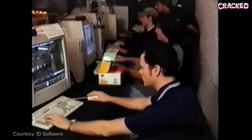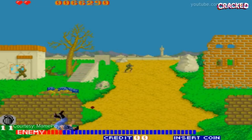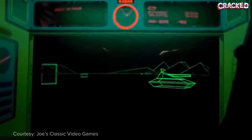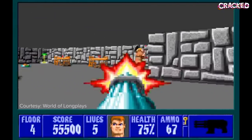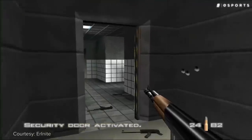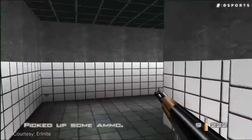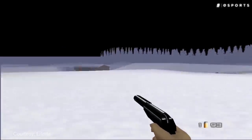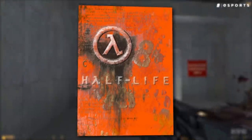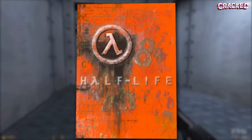Back in the earliest days of FPS, crosshairs were extremely uncommon. Sure, you could stumble upon them in certain arcade games, but when it came to the titles on which the first-person shooter genre was actually built — Wolfenstein 3D, Doom, even Goldeneye — there was nothing. You literally had to intuit where your shots were going to go.